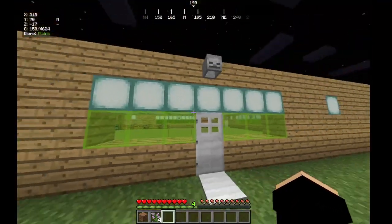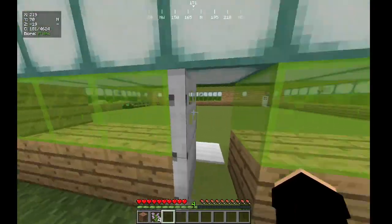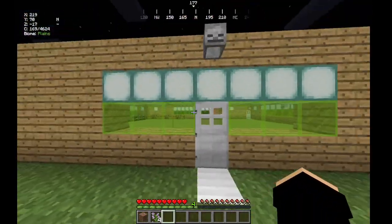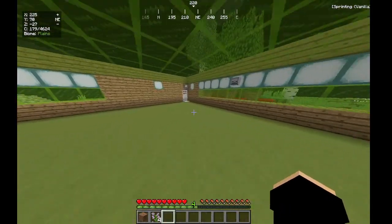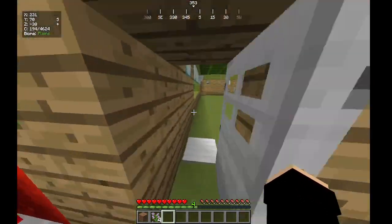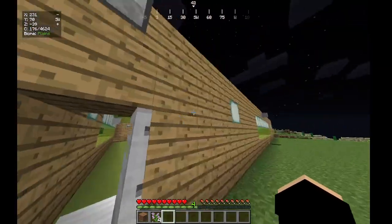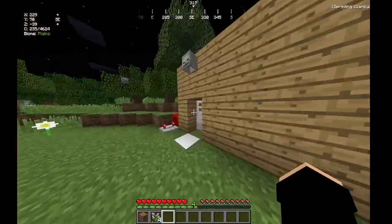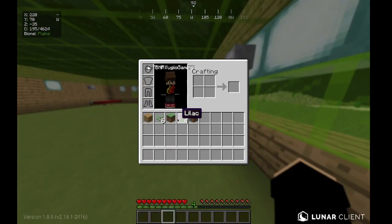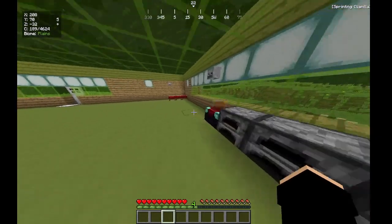Let's get inside. I have automatic doors right here, so I don't need to keep opening and closing them. I just have the automatic ones because I'm too lazy to close them. And I have the same thing with this one. And I put a back door right here so I can get out easy instead of walking all the way over there.